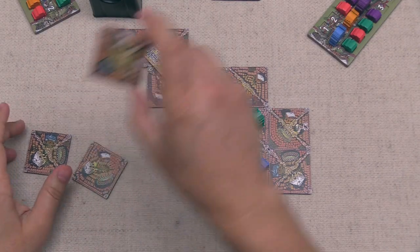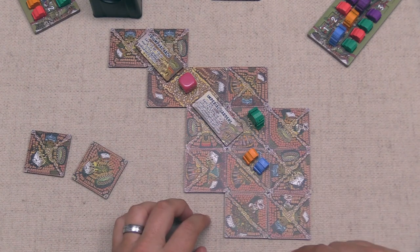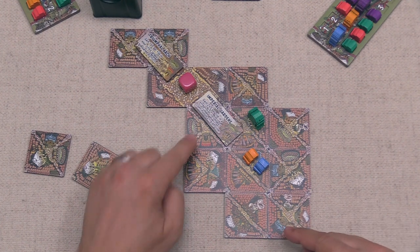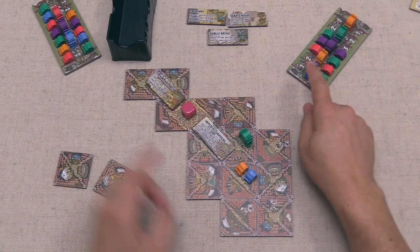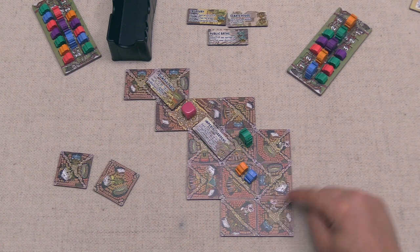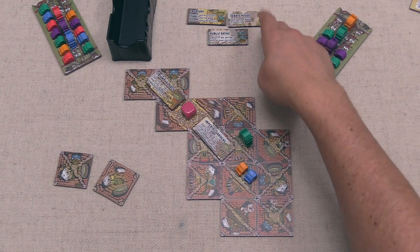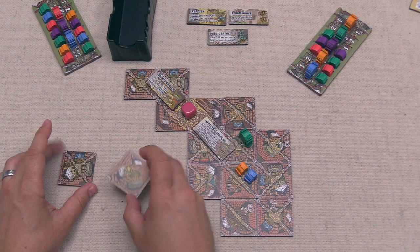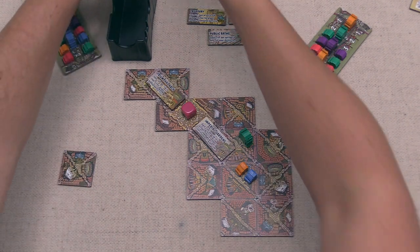Now we go. We place a tile extending our longest straight road and expanding our growing district, adding a blue landmark. This district also has a red and orange landmark and a statue — the statue could be blue to let us settle a large settler, since both of our large settlers are currently blue. We also see we added a statue into this district area. We discard the tile that doesn't have any roads since it's not pushing our current plans, and draw two more.